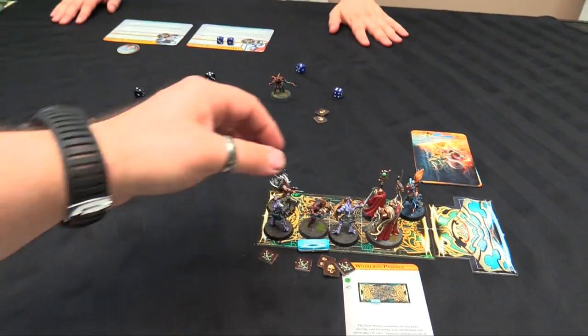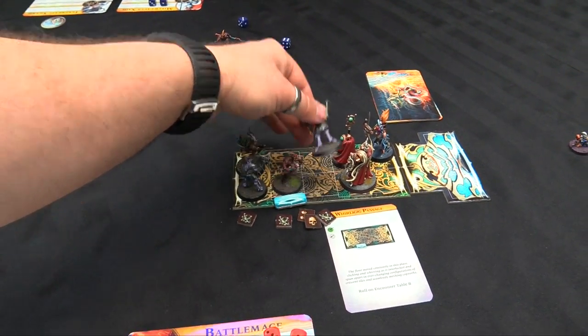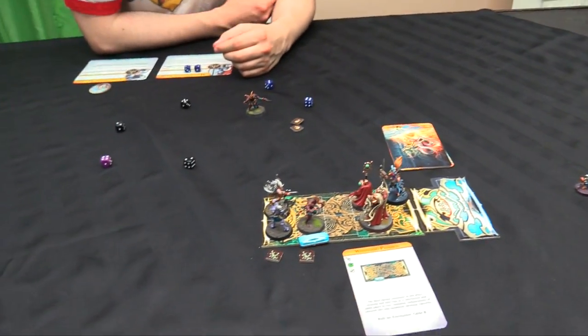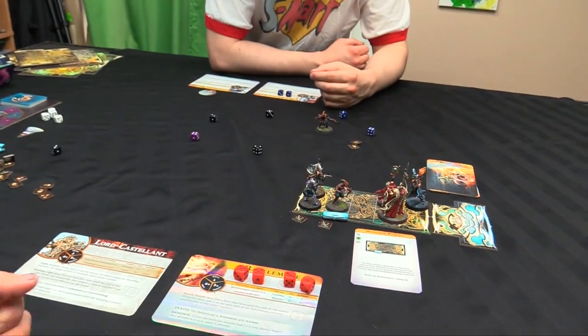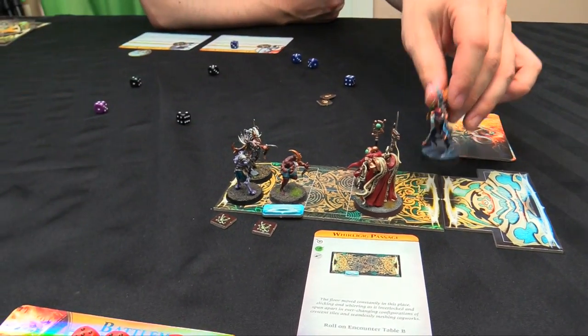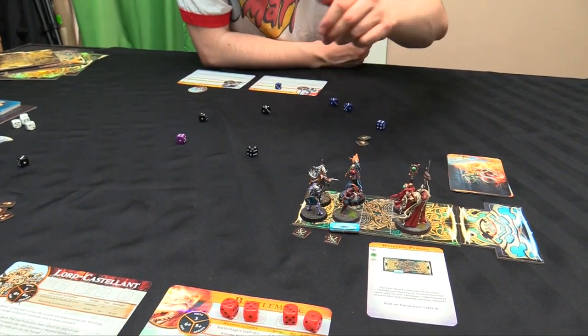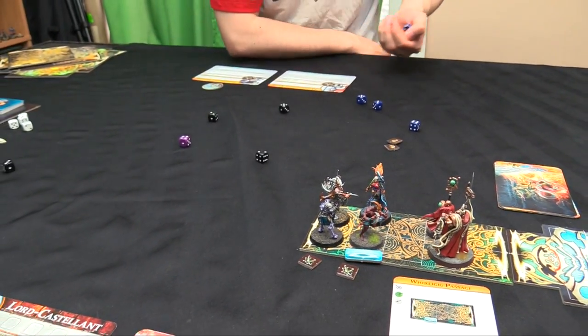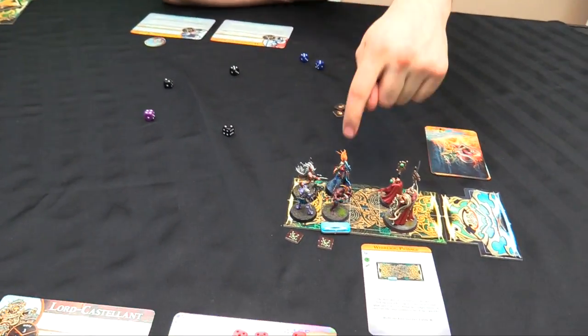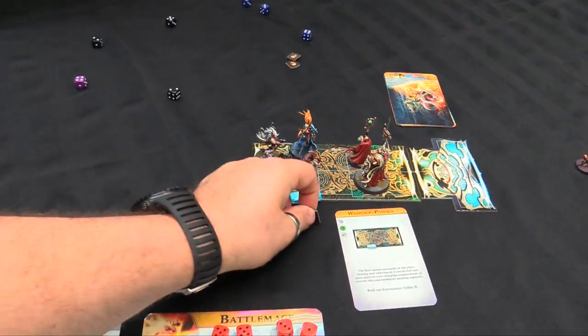The Mistweaver kills the Tzaangor, gaining a renown. She then moves and swings her Elven Blade at another enemy. The Battle Mage can't shoot through portals so he moves and fires Arcane Bolts - one misses, one hits for d3 damage, putting five wounds on the Librarian-adjacent Acolyte. He then puts up Mystic Shield for plus one armor save inside the tile and fires one more bolt that doesn't connect.